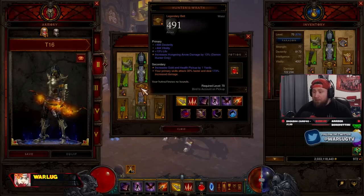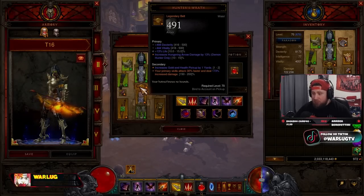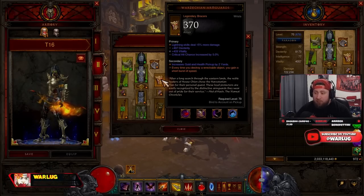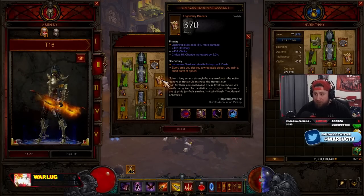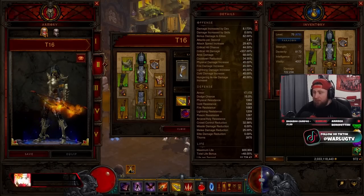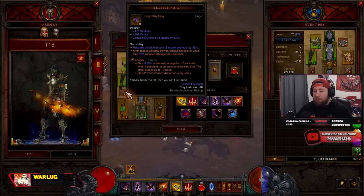Combined with Hunter's Wrath — which you have to have — your primary skill attacks 30% faster and deals increased damage. We're rocking the Warzean Chain Arm Guards: every time we destroy a barrel or object we get a short burst of speed, because we are all about efficiency. We've combined it with Squirt's Necklace for double damage and Stone of Jordan to help with all our elemental damage.